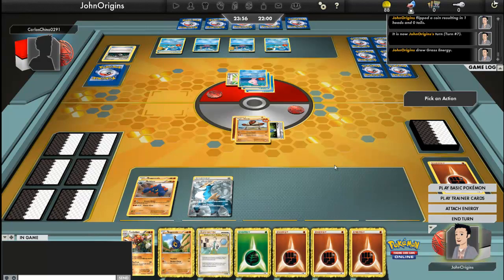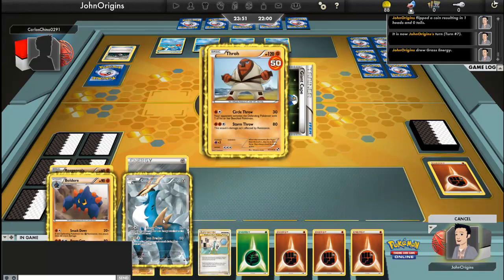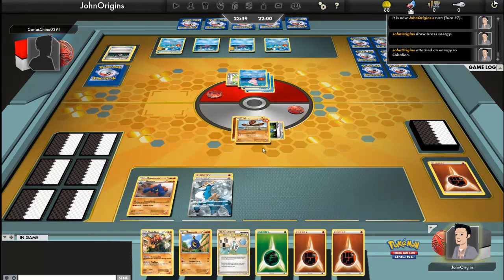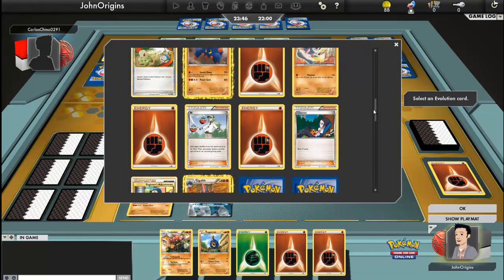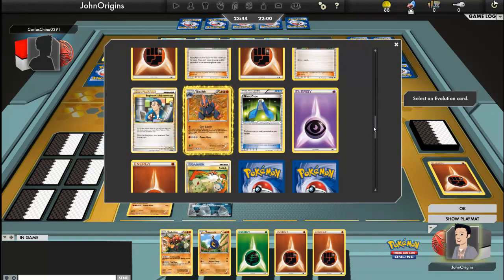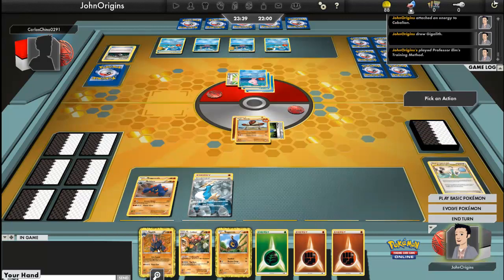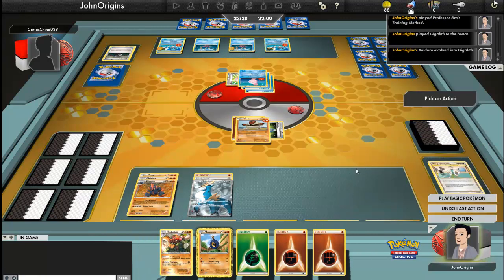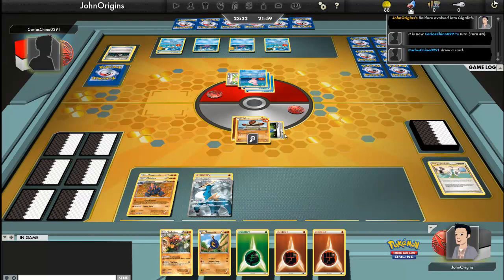That just did a lot of damage. He went for Double Slap — he's got three energy on there. We had ourselves a Gigalith. Let's hope I've got one — I've got one here. This is my favourite one. We'll start setting that up in a bit. I can't attack because he's got Squirtles around the place, unfortunately.